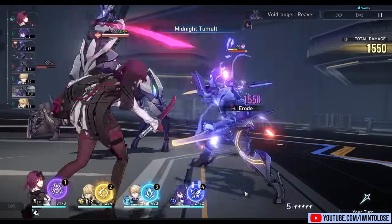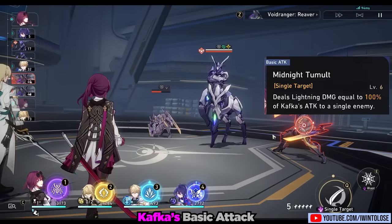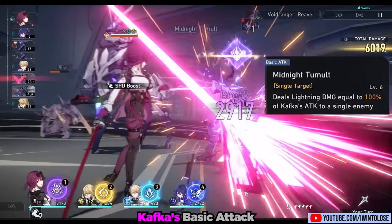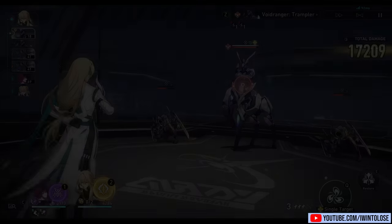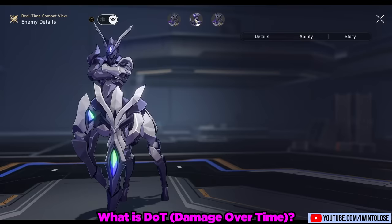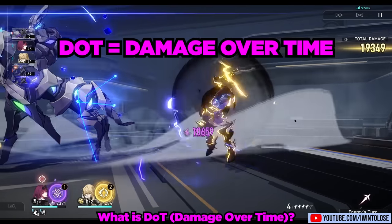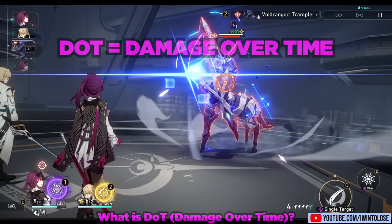Let's dive straight into her traces, starting with her basic attack, Midnight Tumult. It's entirely unremarkable and should only be used if there are no DOTs on the enemy and if you literally just need to regenerate a skill point. But before continuing to the main parts of her kit, you need to know what damage over time is. Damage over time is a debuff on an enemy where they take damage every turn that they move. DOT, short for damage over time, is what Kafka's kit revolves around.